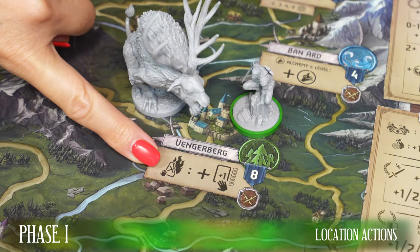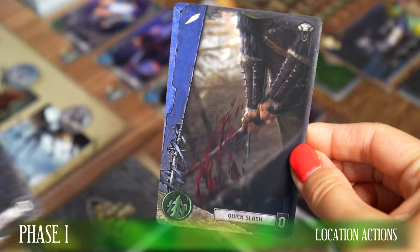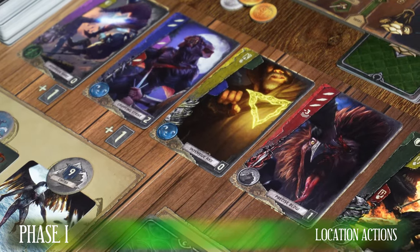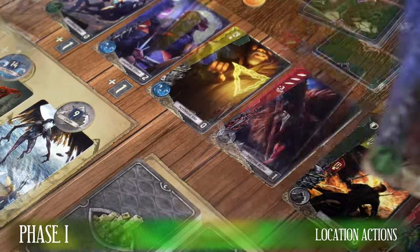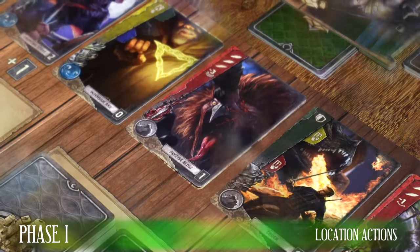At another location, the player may trash one chosen card from their hand and gain one card from the six cards available on the game board. The printed cost of the newly gained card may be lower, the same, or one higher than the cost of the trashed card. The player adds the newly gained card to their hand.